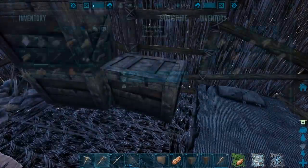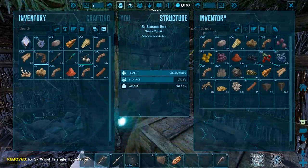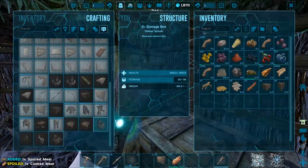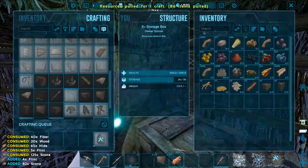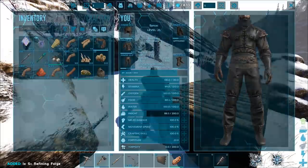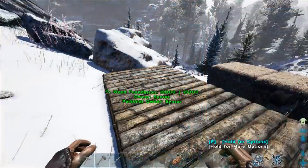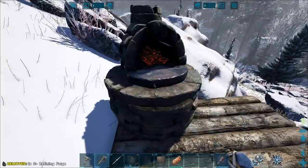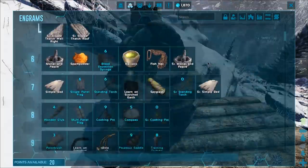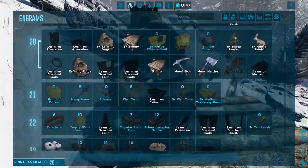I can't craft that because I have way too much stuff on me right now. Let me dump some stuff in here. I did a bunch of grinding for narcotic and different things between episodes — I wanted to just keep leveling. I killed a few creatures and we finally got up to level 25. The fur armor actually unlocks at level 23, so I already have two pieces — the shirt and the boots.